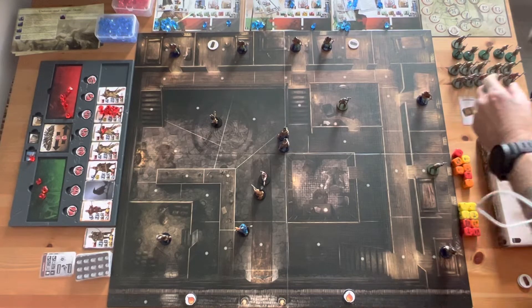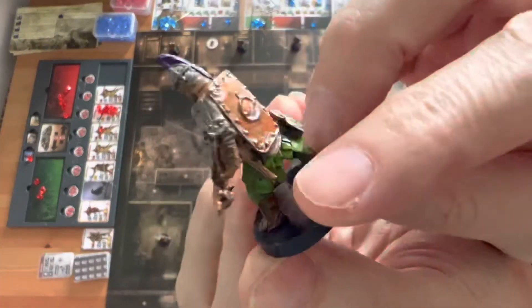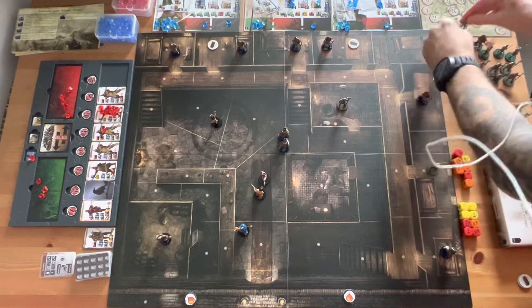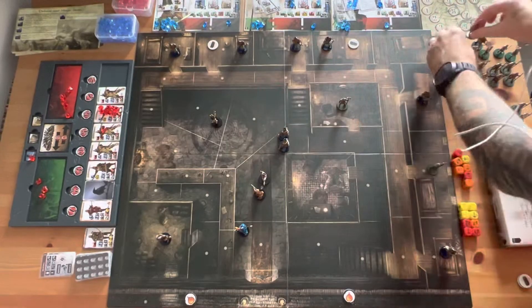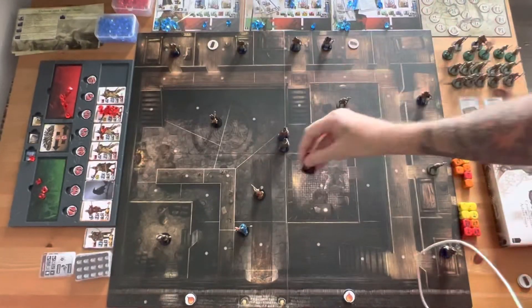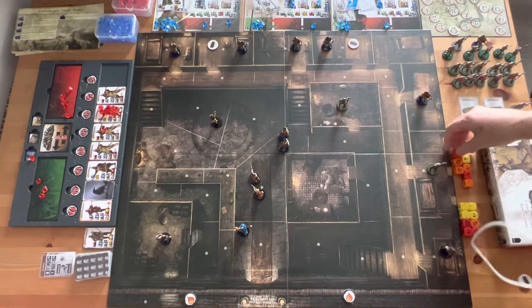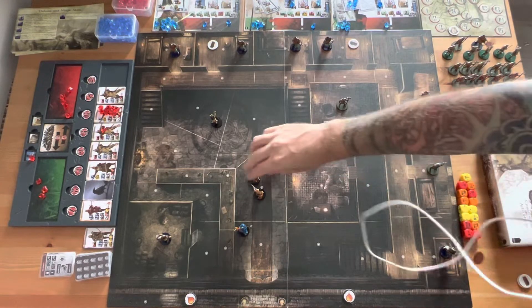We've got Crossbowmen minis here with shields on their back, ready for battle. We've also got Bosonian archers and Bosonian guards coming in on this one, and the captain of the guard, accused of potentially conspiring against the queen. Conan and company — Hydratus and Belit — are on a mercenary mission to prove he's involved with some treachery.